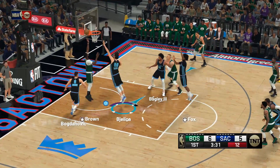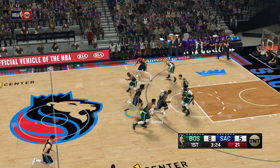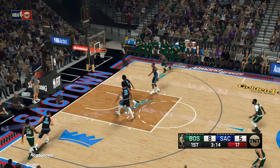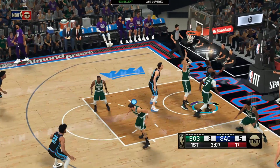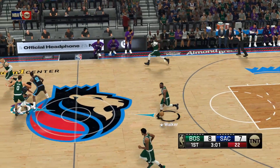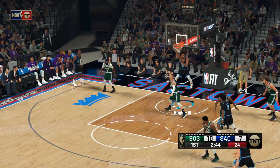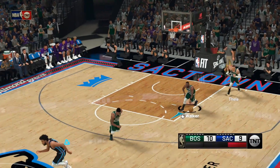Brown gets a good offensive board and scores the bucket — just a physical beast especially inside, where he gets whatever he wants. Fox passes to Bialya, it's stolen by Theis and here comes Brown leading the fast break. Smart misses. The Kings trail by three. Barnes hits the shot — good assist by Fox. Bagley hammers the alley-oop — size and touch is one thing, but you add that mobility Bagley has, it's a great job in the pick and roll.